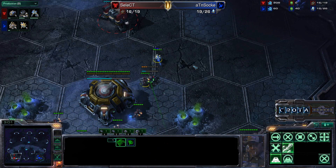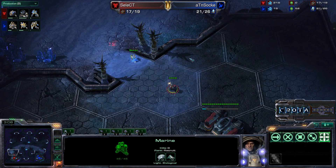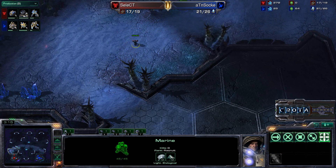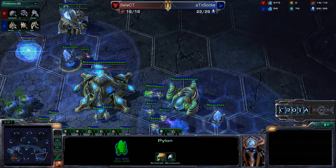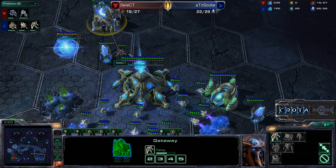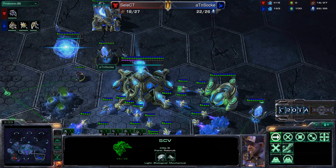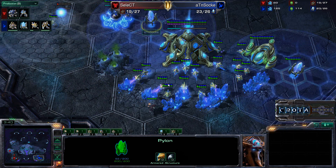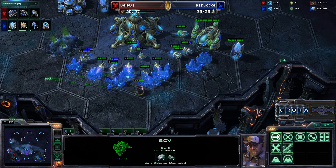That Pylon may get some damage, but I would be absolutely stunned if it's actually destroyed. A Marine goes after the Probe, getting off three shots — not a fourth one, as that Probe has faster movement speed. The Pylon is already down to 90 shields and may take serious damage, but a Zealot will be warping in to try to pressure the SCV. The Pylon will regenerate its shields, so it doesn't really matter.